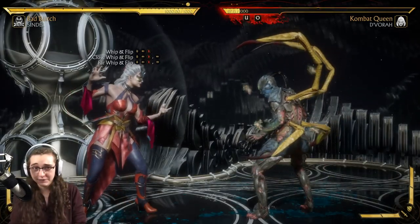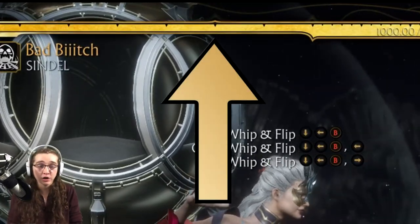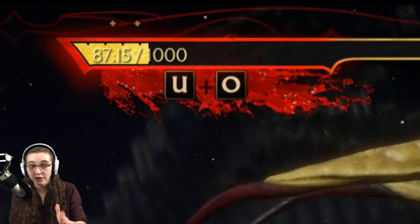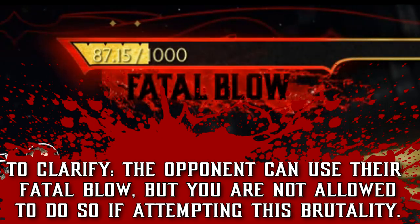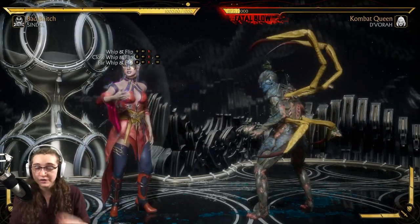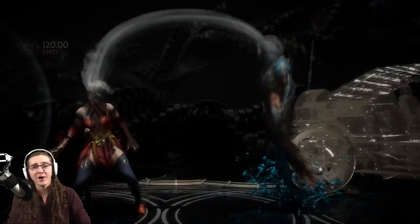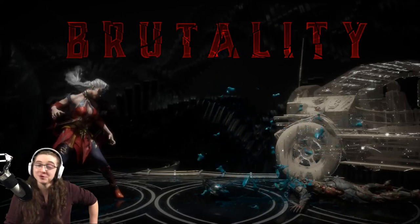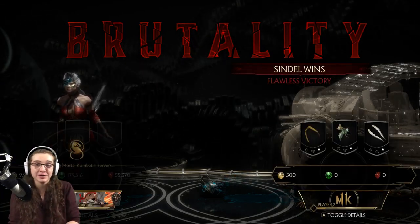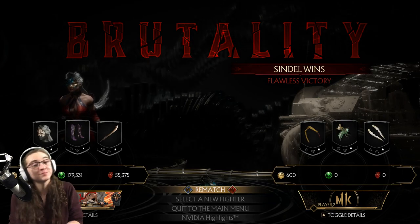Let's move in for our final strike. Remember, you need more than 50% of your health remaining - marked by this notch on the health bar, we are well above that threshold. Also, over here for Devorah, she has her Fatal Blow active - as a player, make sure you do not use that during this match. All we have to do is use a Whip and Flip: down, back, B or down, back, circle, either on the ground or in the air. I'm going to go in the air. This is definitely one of the cooler ones Sindel has - I like how it incorporates her hair abilities and just smashes them on the ground like that.